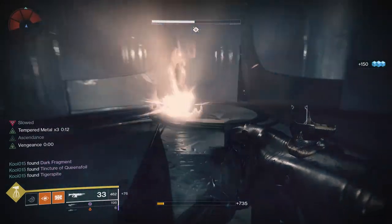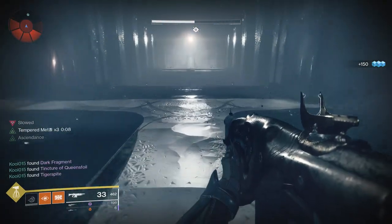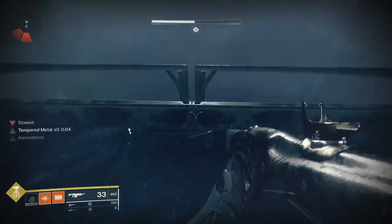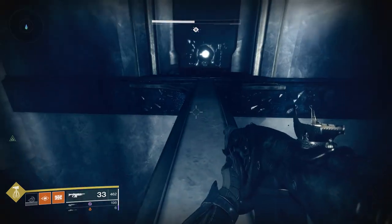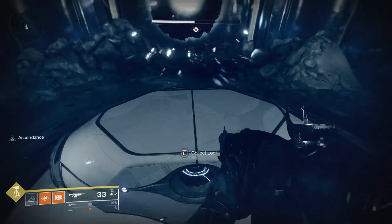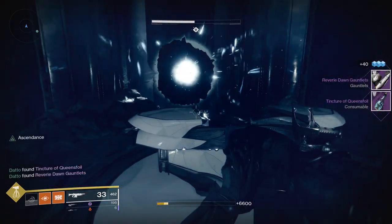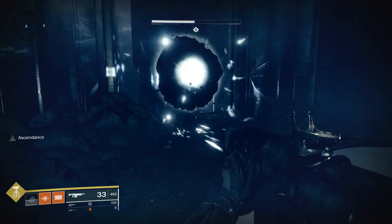Enter the Thrallway for the first big chest — by big chest I mean it'll have some reverie gear and dark fragments, actual important stuff. All you're going to do is jump over the railing directly in front of you when you would normally turn left to go down the path. When you're just about to hit the railing, the slowed debuff will go away so you can use your jump and land safely. Turn around for the chest and a portal to send you back to where you just were.